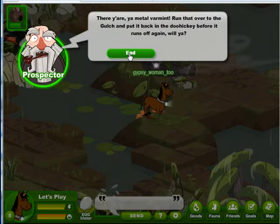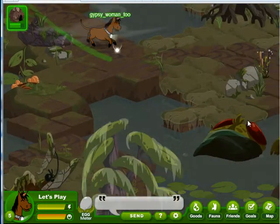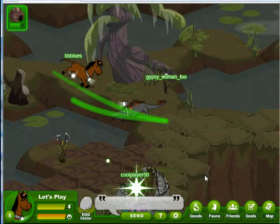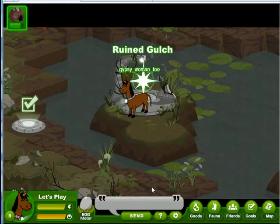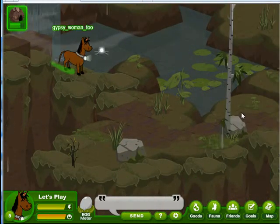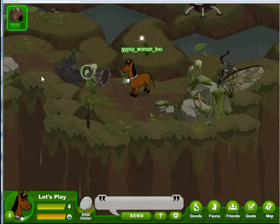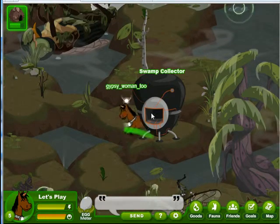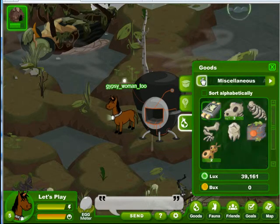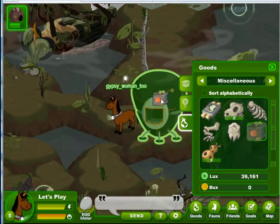The prospector wants us to take the transporter box to the ruined gulch and put it in the swamp collector. The ruined gulch gate is down toward the bottom of the Meyer Knoll, so we'll run down there. This is the ruined gulch — actually one of my favorite places in the game. The swamp collector is down at the bottom of these waterfalls. We will go to our inventory, and there's the transporter box. Take a good look — you will never see it again. We will drag it over and drop it on the swamp collector.